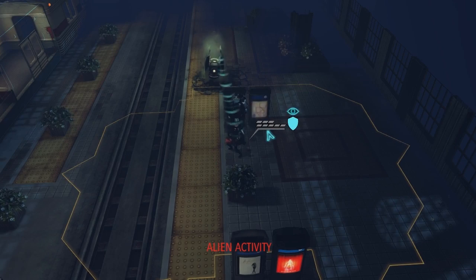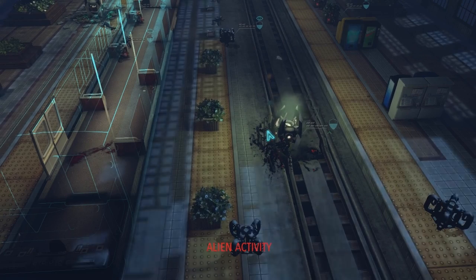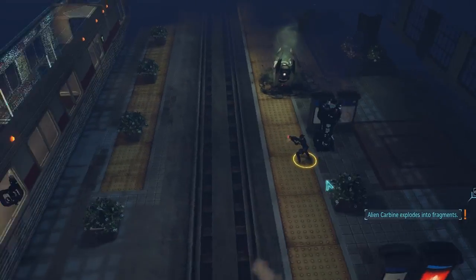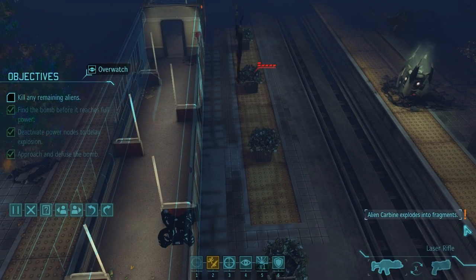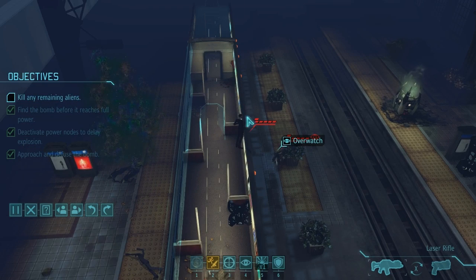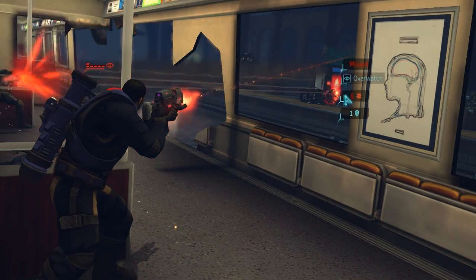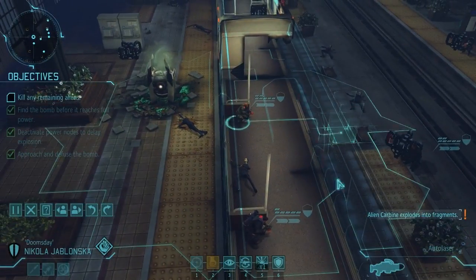There should be three or four more thin men dropping in. There's one — he should be vaporized instantly as everybody on this side of the map tries to melt him. Unfortunately there's one on this side too — that's not so bad, he's gone. And there's one here who should get hit by the other overwatches. Two more, three more — okay there's a lot of thin men all of a sudden. Wu and Jablonska get to take that guy out. Very nice — it was a good overwatch turn.